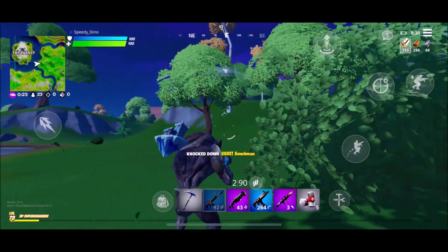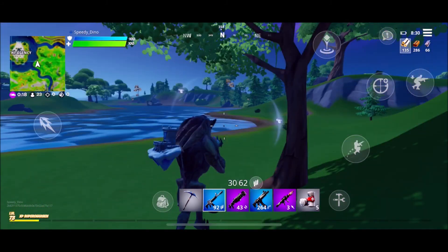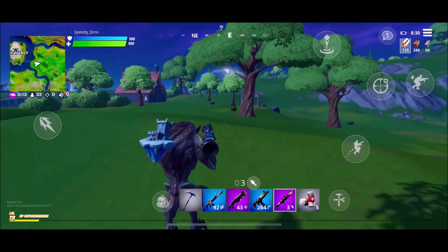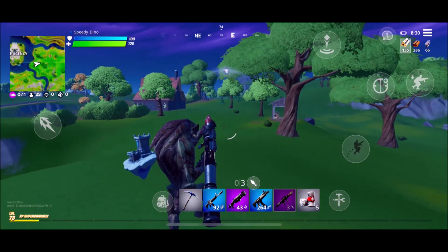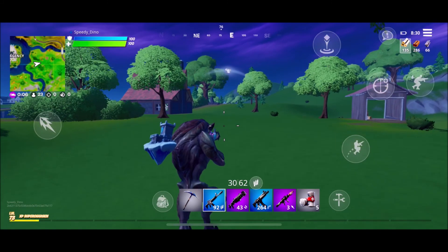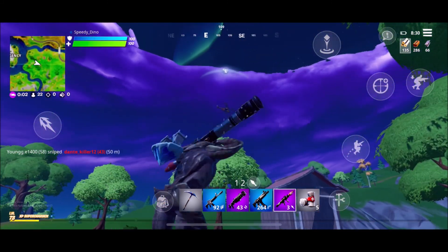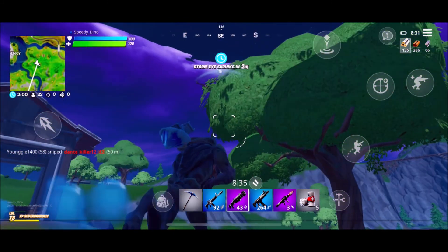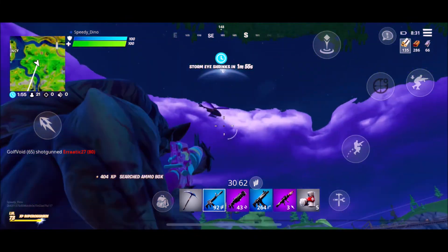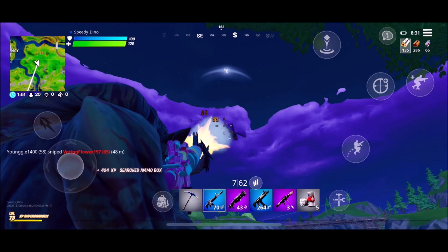Oh, I got the Ghost Hedgeman helicopter! There are actually like two helicopters in front of me and in the back of me. Okay, where is this guy — oh, he's up here. Just boosted. He's going in circles — I don't know, I could just shoot. He just boosted.